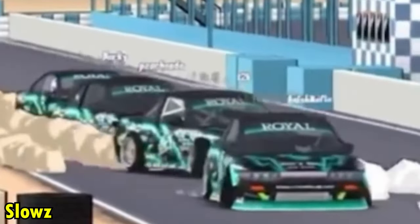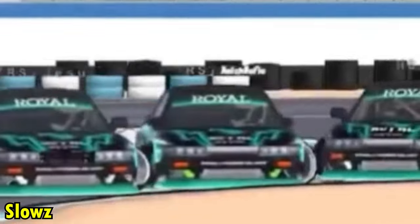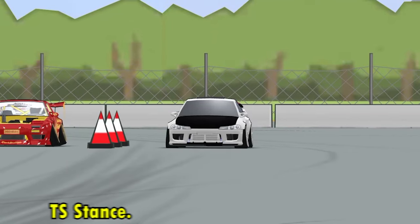Here we have a small clip from Low Z with a group of guys called Team Royal Style. They're doing nice trains, they're so close to each other, and they also have custom paint jobs — nice.